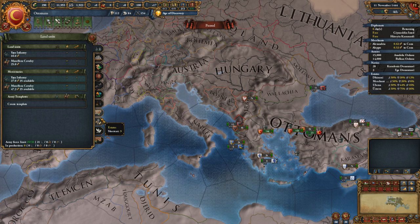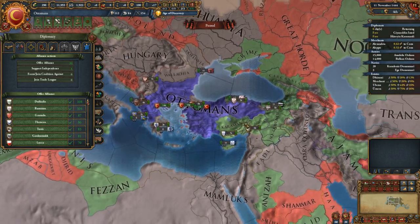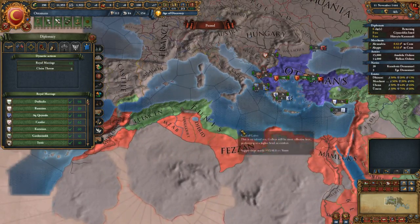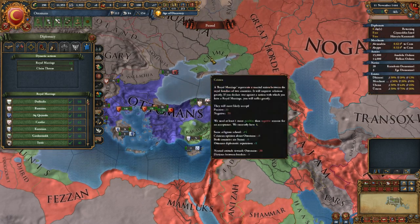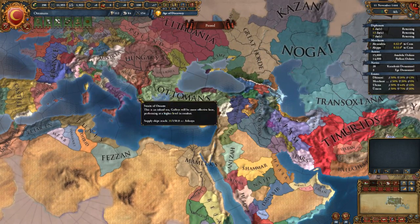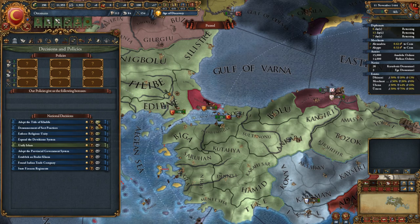Let's take a look at who would be great for alliances right out the gate. Crimea is definitely going to be one — we're going to do Crimea with a royal marriage. Tunis and Clemson too. I think that would be a good idea — royal marriages with all three.